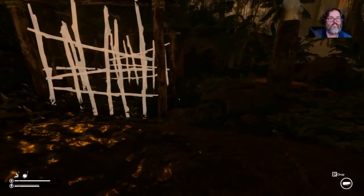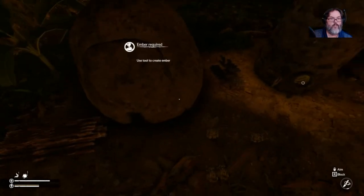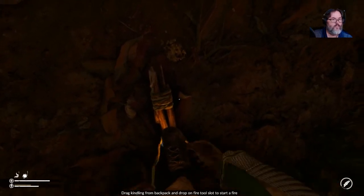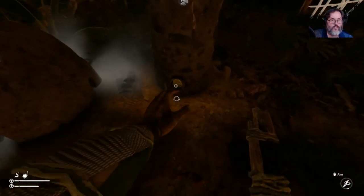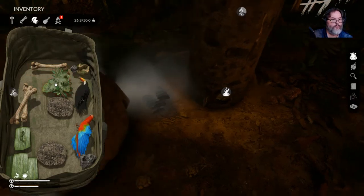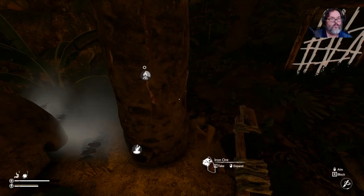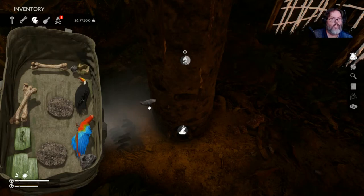I'm kind of having some second thoughts about this area. Create an ember — there's a dried leaf. All right, so that's working. Okay, there's our melted ore — put another piece in there. Awesome, we'll drop those out.